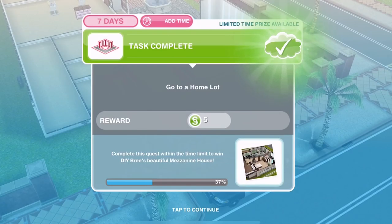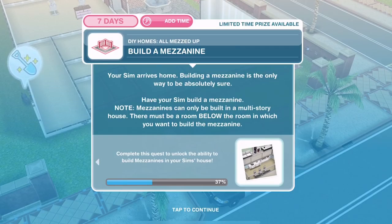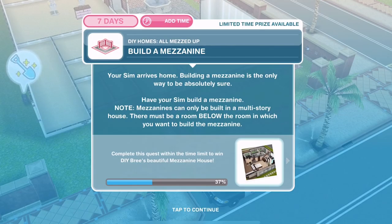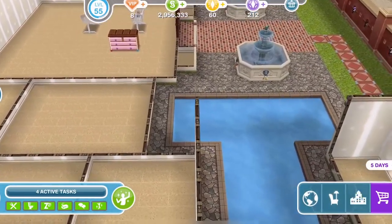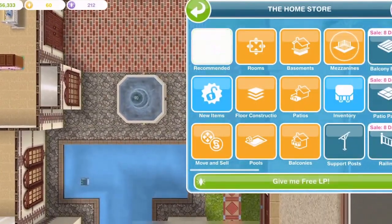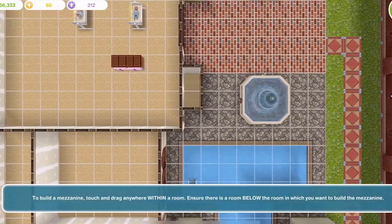We've come over to a home lot and that completed the research step. Now we need to actually build the mezzanine. Note: mezzanines can only be built on a multi-storey house — there must be a room below the room in which you want to build the mezzanine. Click in and we have a new mezzanines section in the home store.